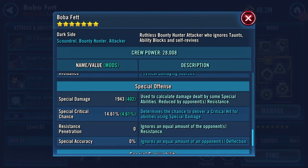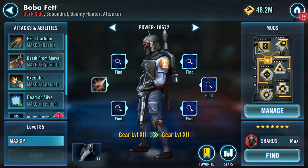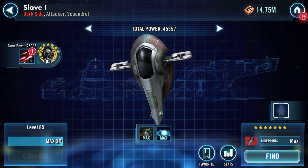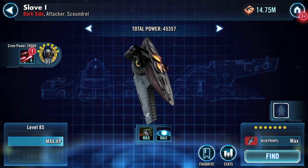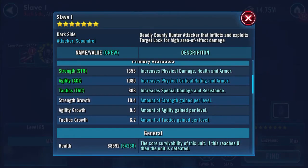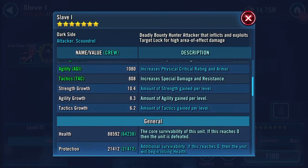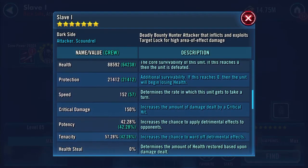Special critical chance 14.61%, 26% resistance. And the ship: crew power 28,008. Health 88,592, protection 21,412 - almost 110K health and protection now. Speed 152, so we gained a speed as well.